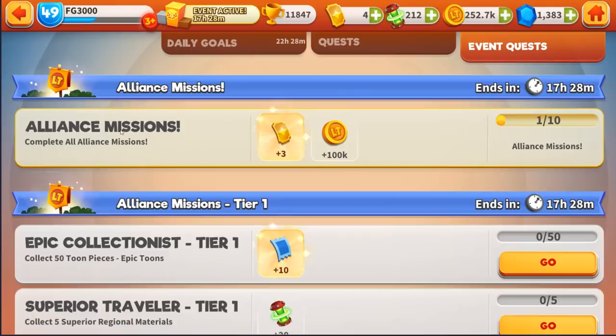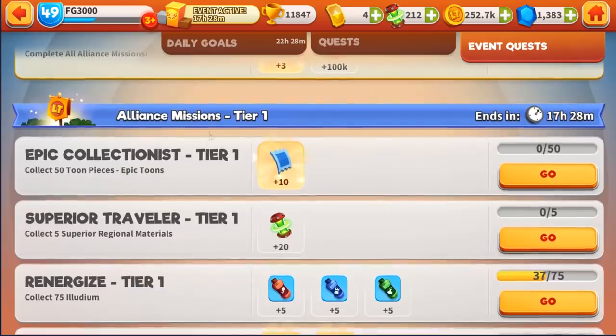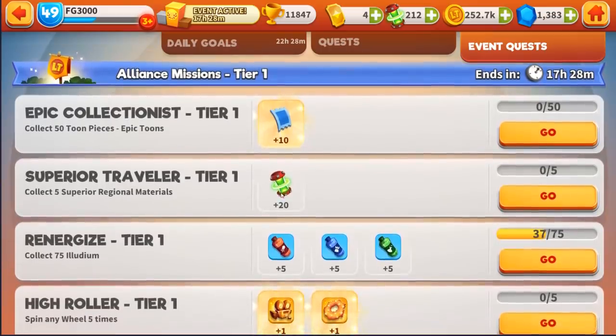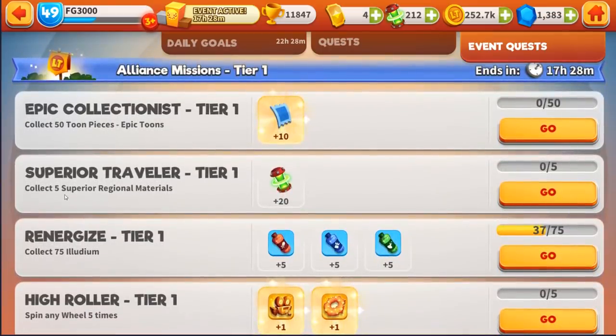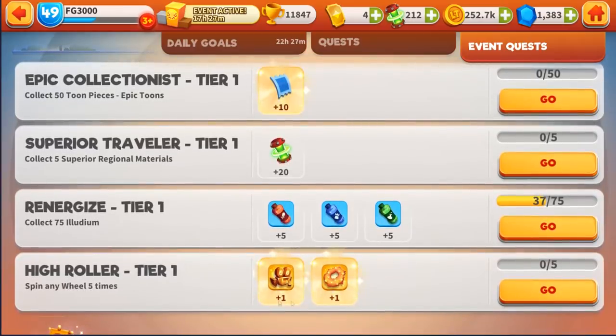Right here at the very top, complete all of the Alliance Missions — that's going to give you three golden tickets along with 100,000 gold. Alliance Mission tier number one: collect 50 toon pieces. 50? That's nothing. 50 is so easy, and if you do that, you get 10 blue tickets. This one might be a little bit more difficult, like getting five superior region materials, but check this out — if you spin any wheel five times, you get two pieces right here.